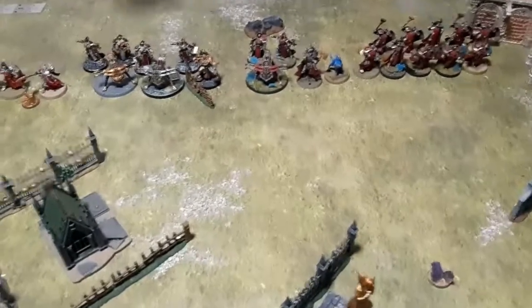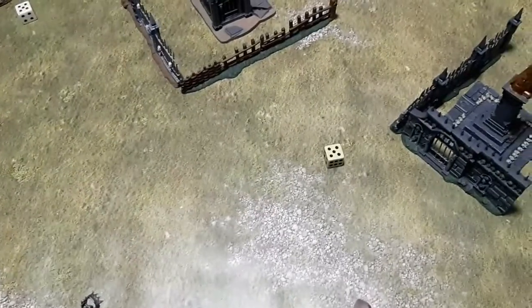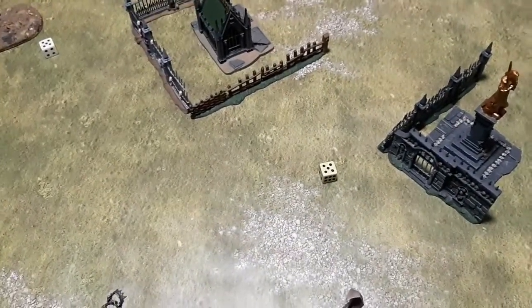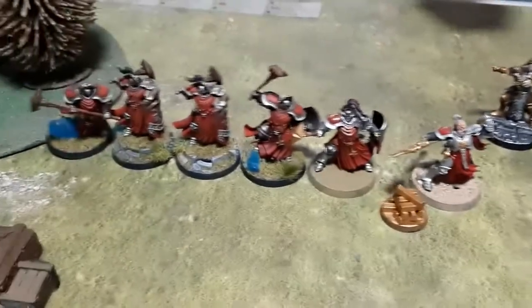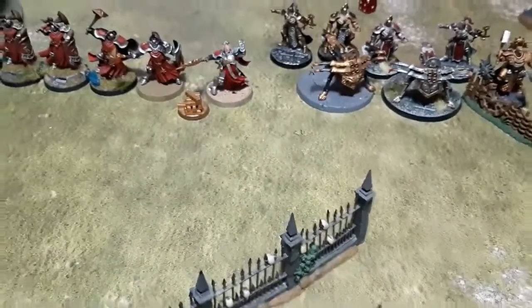Stormcast heroic action: Taylor goes for a CP — the go-to move. He got it, so he's up to three. Back when he's done his hero phase, the Arcanum attempts Azerite Halo on the five Sequitors next to him — the only ones in range — but fails miserably. At least he didn't miscast.